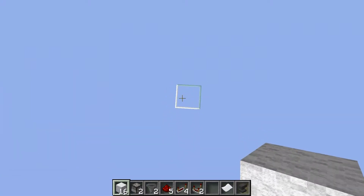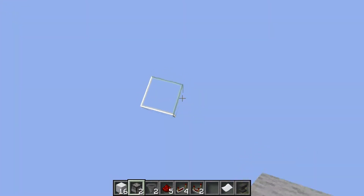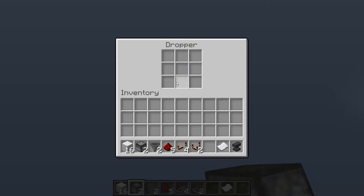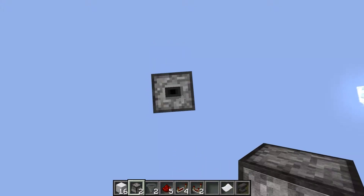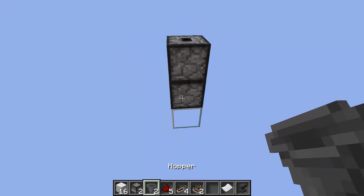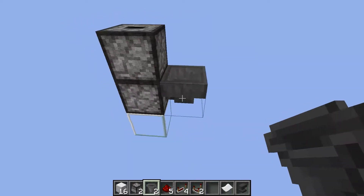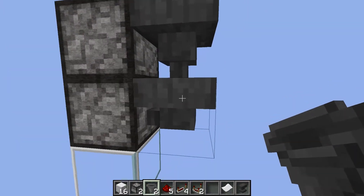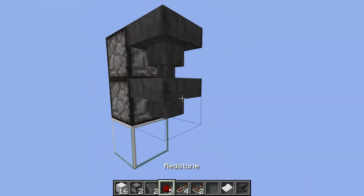Now I will show you how to build my compact hopper lock. You need 2 droppers facing to the top. Then you need 1 hopper going into the bottom one, and a hopper above that goes into this one.